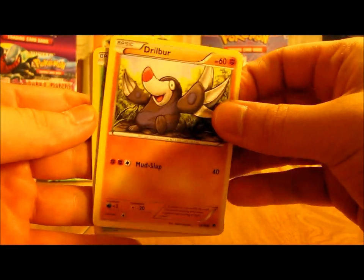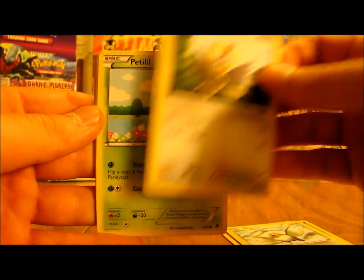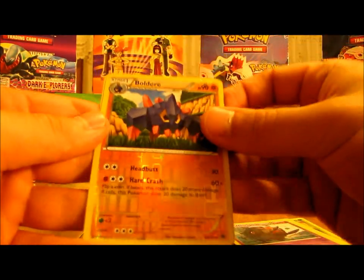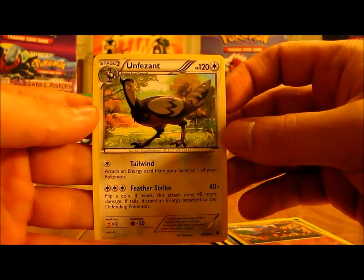This pack starts off with Drillbur, Deerling, Pidove, Rufflet, Petilil, Krokorok, Sawk, Whirlipede. The reverse is Boldore, which is an uncommon, and the rare is Unfezant.